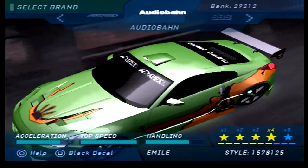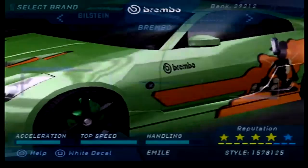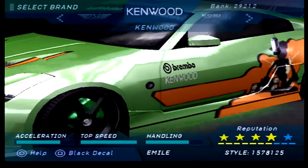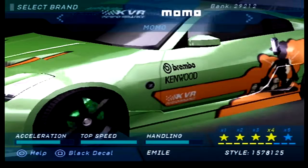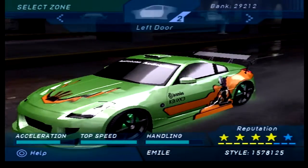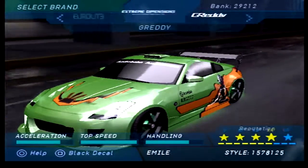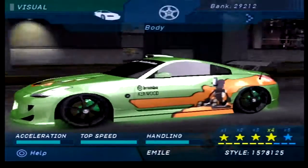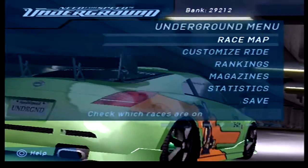Decals — we'll just change these around a little bit. I'm not sure what we'll put on there. Audio barn. We can actually stick some Brembo on here. Kenwood — why not? I think I'll just leave it at that. So we've got Brembo and Kenwood — there it is, beautiful. As for rear bumpers, I will come back to do those later on because we're going to unlock some more as we play through the game today.